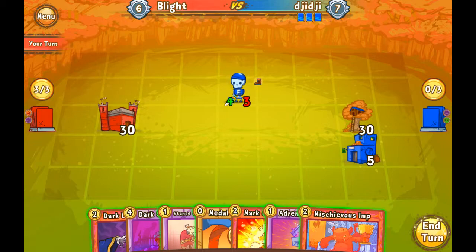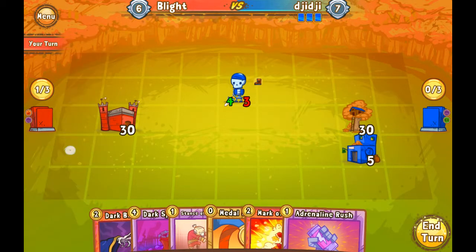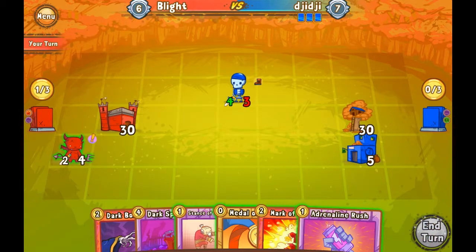I'm thinking I'm gonna play Mischievous Imp in the back row here. I can ideally Adrenaline Rush and get up next to the castle, play a Mark of Detonation on my guy. But I'll need Grotesque Offering if I want to pop the Mark of Detonation. I could also just plant my guy in front of his castle and hope that he kills it, but we don't know what he's playing — don't know if he has bounce or not.